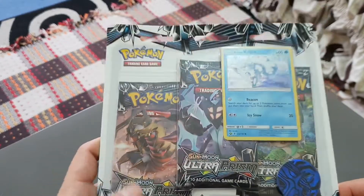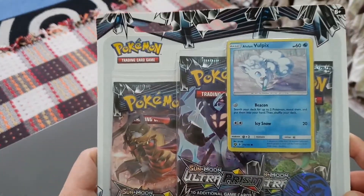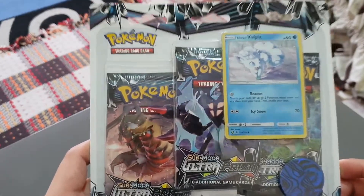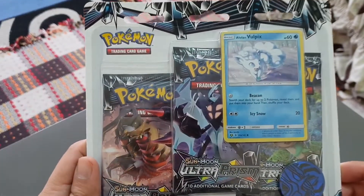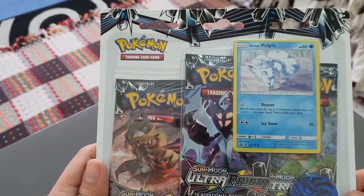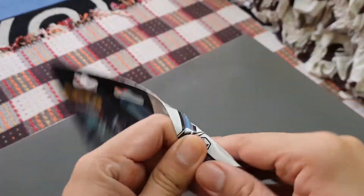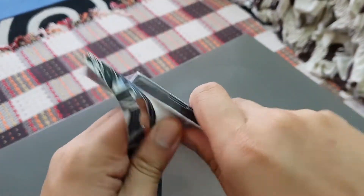Hey guys, what's happening? It's Mr. Smiggles here. I've got this nice Roland Vulpix blister pack - nothing complex, classic blister pack with three booster packs. Let's go and open it and hopefully get some good pulls.